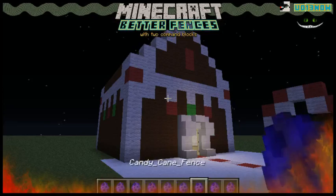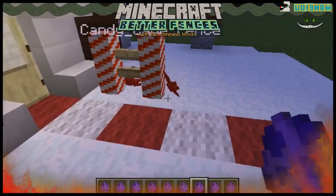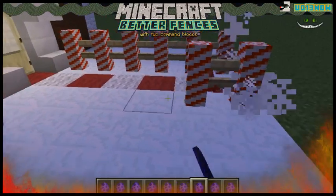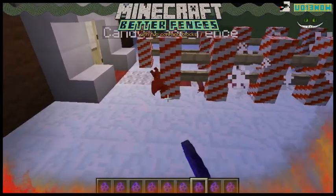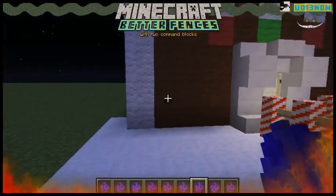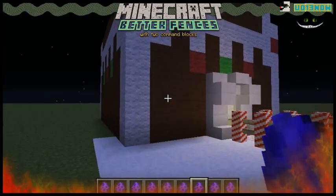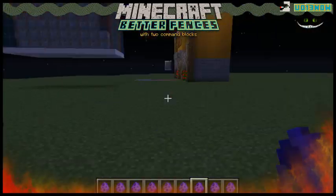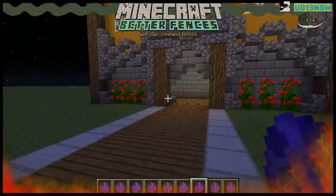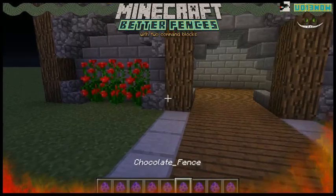Here we have some candy cane. Let's see what this looks like. I don't know what the gingerbread house is doing in the North Pole, but there's a candy cane and some snow on the ground. That's a house, just like those Old West ones — you can blow on it and it'll fall over.